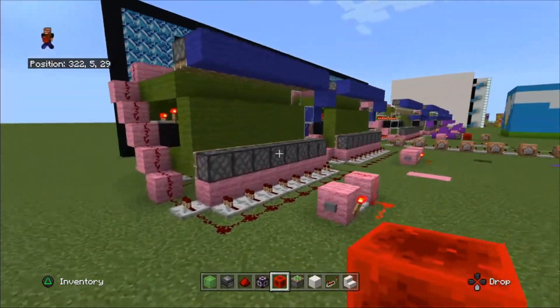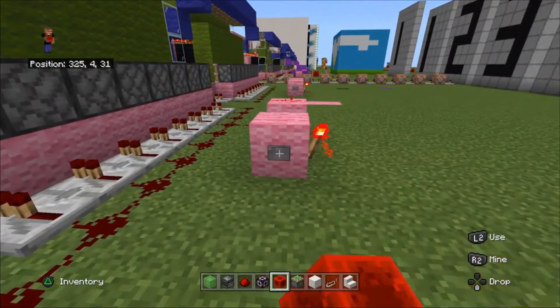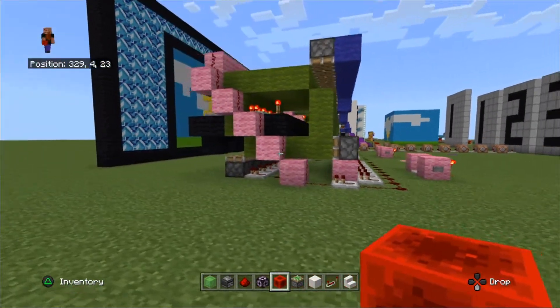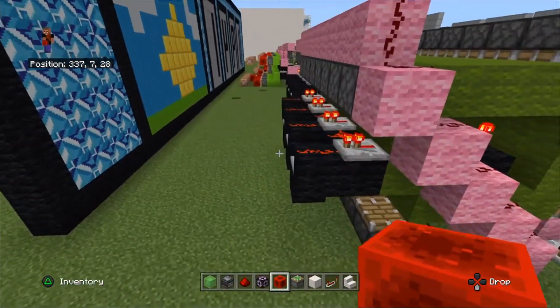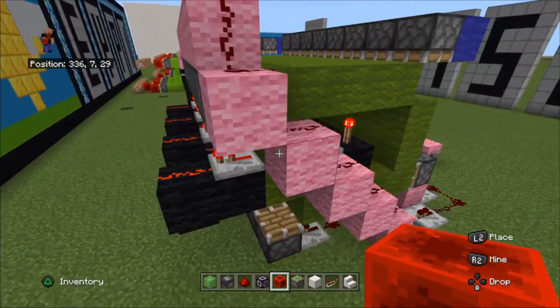Here's a piston array that's not plugged up or programmed in any way — it's all solid blocks. Switch it on and you can see those pistons have cycled it around, and those carryout signals there — you can hook them up to pretty much anything.